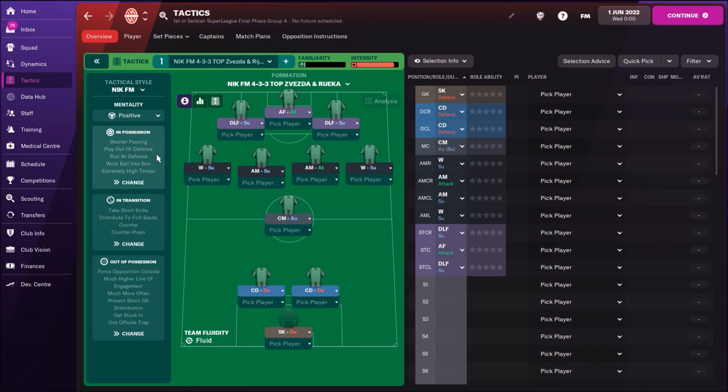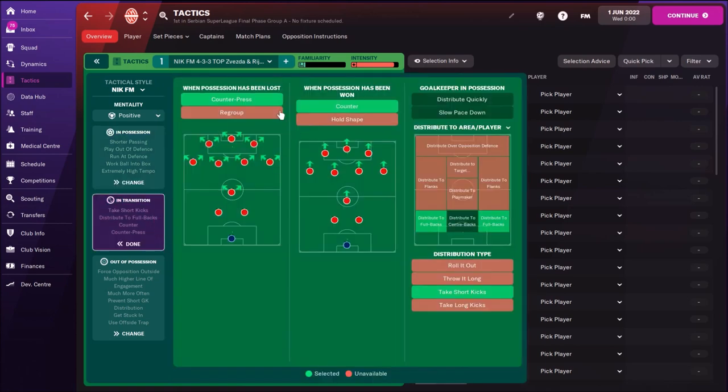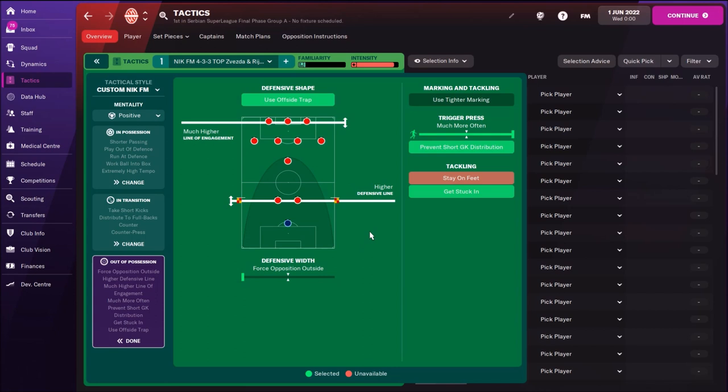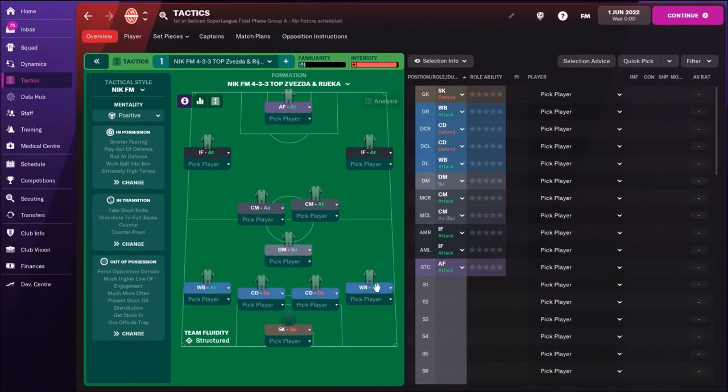On goal we have a sweeper keeper. Team instructions include: shorter passing, higher tempo, run at defense, mixed crosses, work ball into box. In transition: counter-press, counter, take short kicks to full backs. For possession: standard defensive line, but if you have really fast central defenders it's not a bad idea to push to a higher defensive line. Get stuck in, provincial keeping distribution — extremely high pressing on opponents using offside traps.